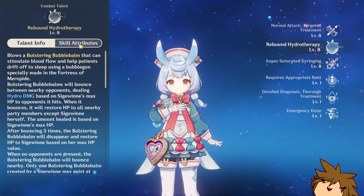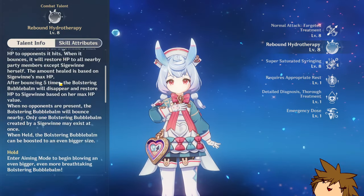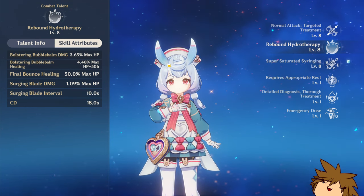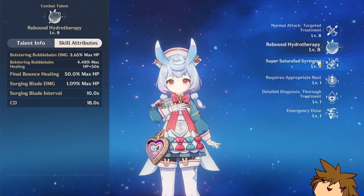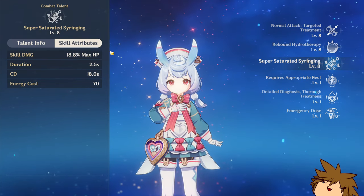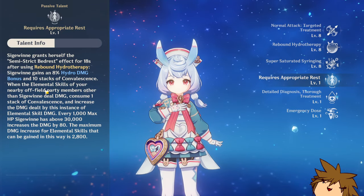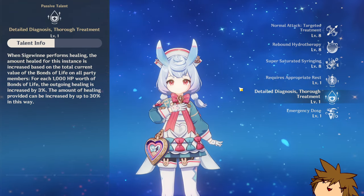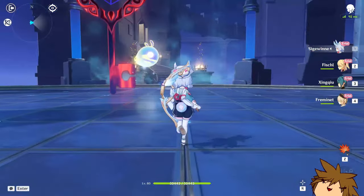Her normal attacks don't really matter. The elemental skill is her entire kit — you have a hold skill and a tap. The hold is where you want it to be, so it can bounce more times, five times, and then she gets healed. While it bounces it does some damage as well, which is really nice. You also have the elemental burst, and her passive talent gives you the coalescent buff, which provides damage bonus for your elemental skill plus extra healing.